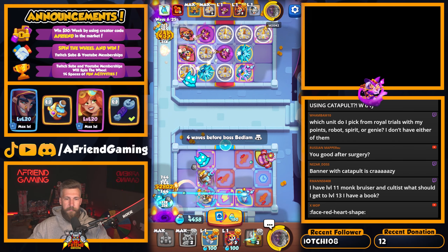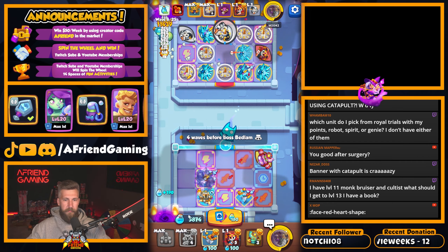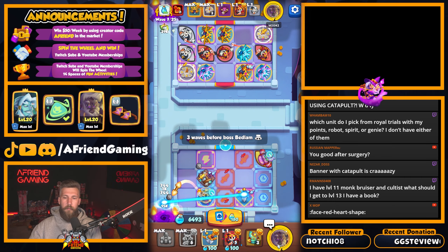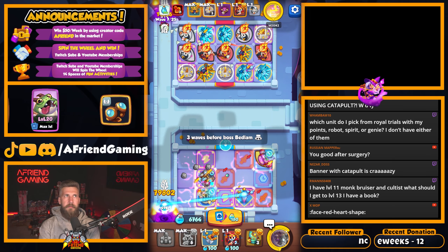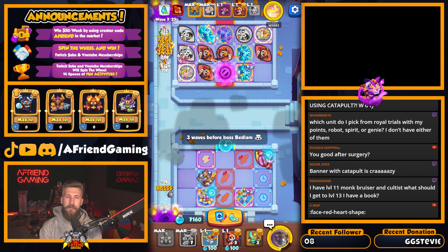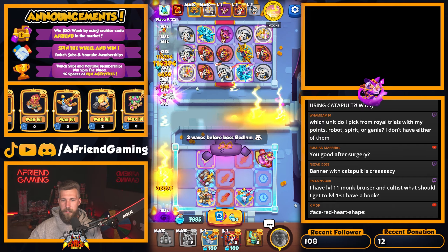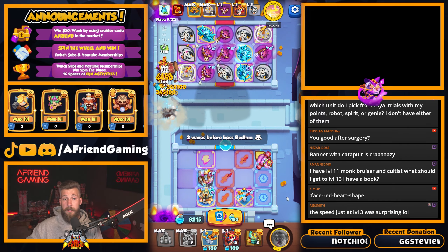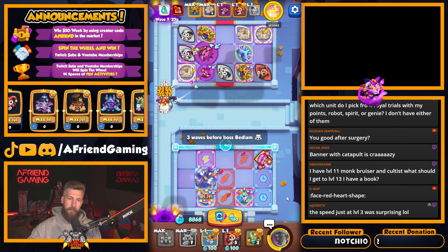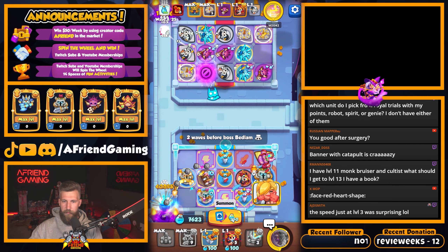Banner with catapult is crazy — no, knight statue is better for me. Banner doesn't have as much attack speed, by like 20 I think. After surgery I can't lift more than 20 pounds until next Tuesday — see you next Tuesday on that one. But otherwise I'm feeling pretty good, walking doesn't hurt anymore. I think I'll be good to lift by the time it rolls around. All right Miyoki, you're maxed out — good job. Let me fill the board with swords.